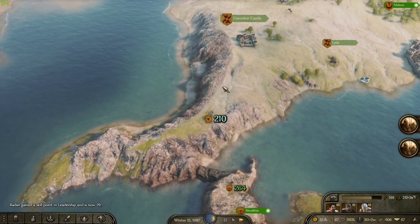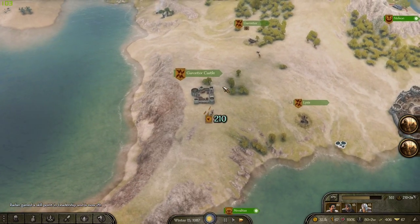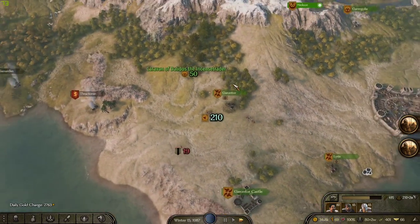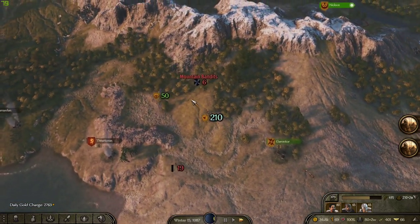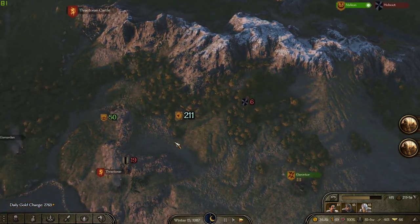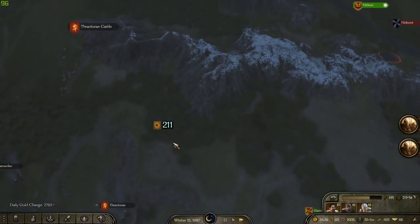There's also hideouts. It's in the tutorial — you can duel the leader, and if you beat them you can get some of their gear. They can have like tier five gear. I haven't seen tier six, but if you go to hideouts, clear them out, and kill the bandit leader, you can get some pretty good stuff.